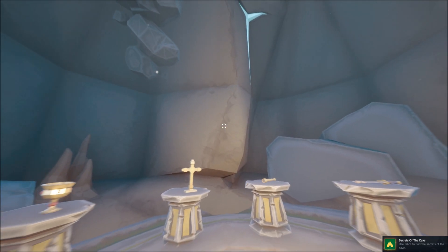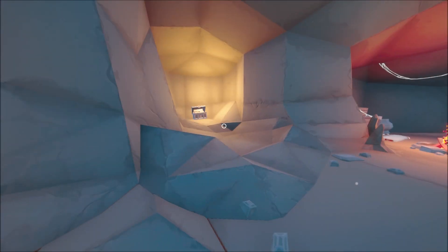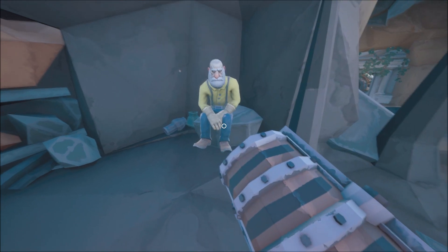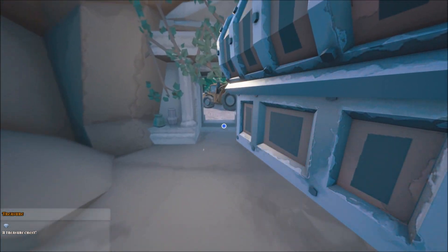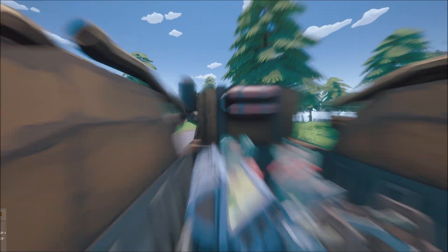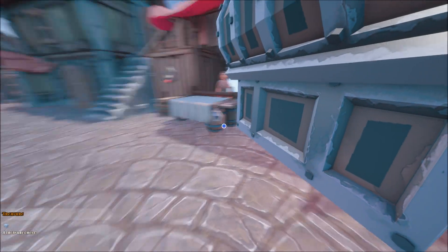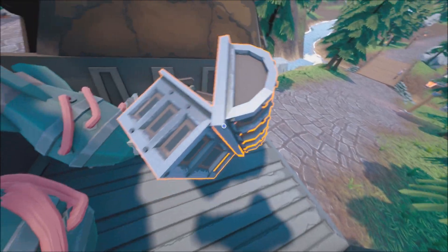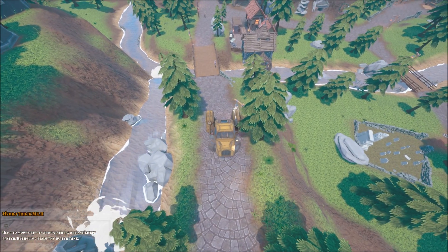Use relics to find the secrets of the cave — we got an achievement! Oh hello, look at that — we got a treasure chest! Do you want it? Look what I found — here you go, you don't want it? I wonder if we take it up to the top of the hill, they'll tell us something about it. If we take it to them, it's worth 68,000. Well, I don't really want to get rid of it because it's the only one I've got, so we're going to hold on to it, we're going to keep it.